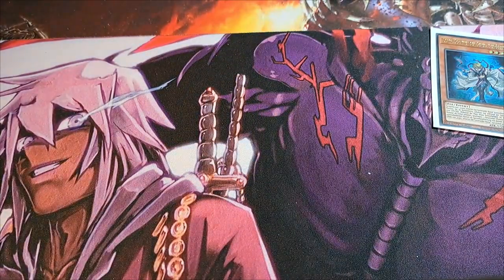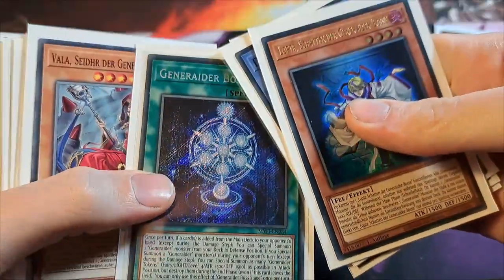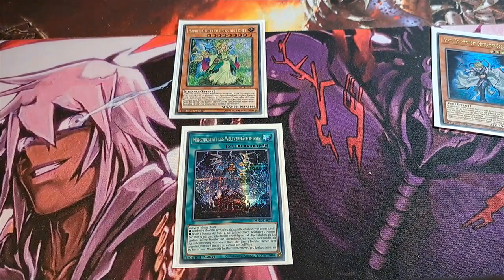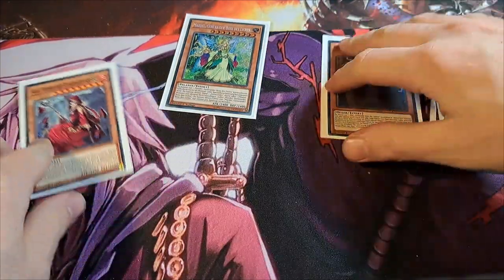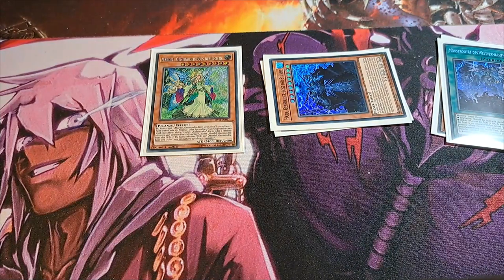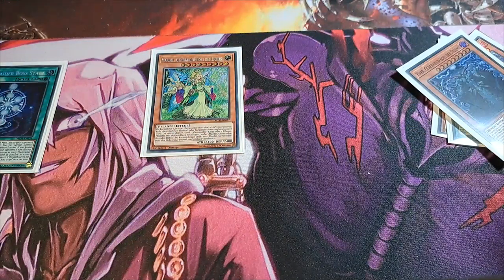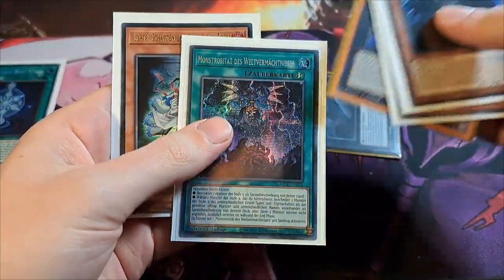Normal summon Loptel, activate Loptel's effect, special summon Madel. Madel searches Boss Stage. From our hand we activate World Legacy Monstrosity on Madel, special summon Haar and Valar — do not use Valar's effect. Xyz with Haar and Valar into Levertain. From our hand we activate Boss Stage. Levertain's effect: tribute Levertain, special summon Jormungandr, attach World Legacy Monstrosity and Loptel to Jormungandr as material.